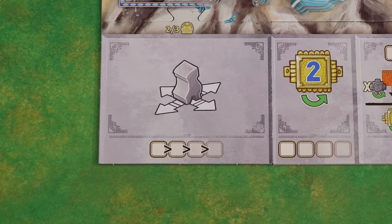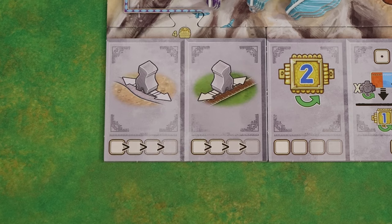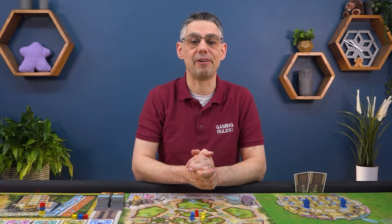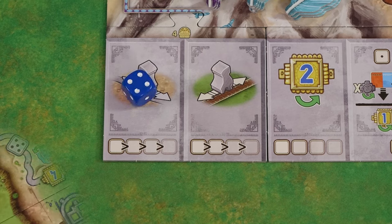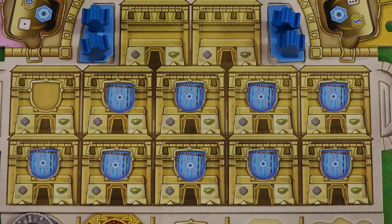The movement action allows you to move your chaski from one place to an adjacent place. In a four player game there are two different action spaces: one for moving across a grey stone trail and the other for moving across a brown rope bridge. In a two or three player game there is only one action space allowing you to move over either a trail or a bridge. You may only use a route if the pip value of that route is equal to or less than the value of your die. If your chaski moves to a village take the next kipu tile from the board and place it on the village.